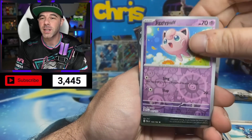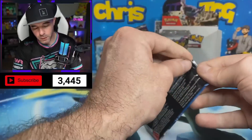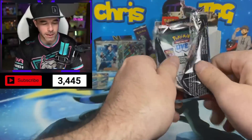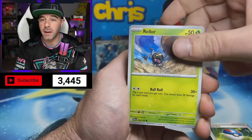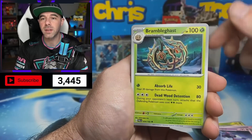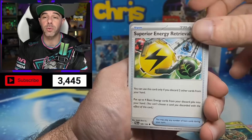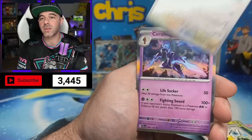Voltorb reverse, Jigglypuff, and a Tyranitar. So this is the last pack of the first half. So far we are at six hits, so we are on target for our 12-hit box. Tinkaton, Mismagius, Bramblegast. We have Superior Energy Retrieval — really solid card. We have Azurill, Corvisquire reverse, and a Ceruledge regular holo.